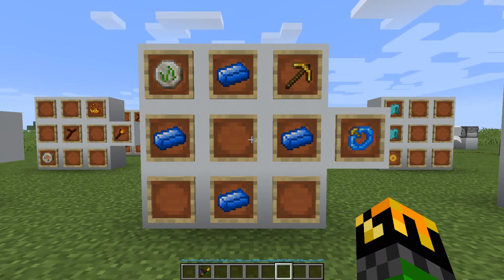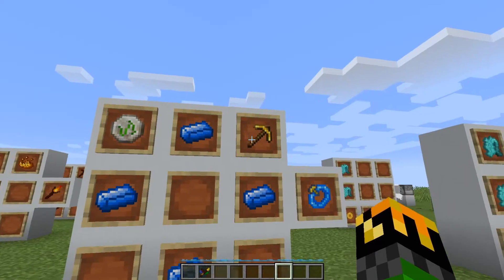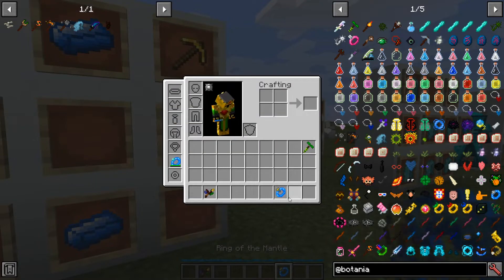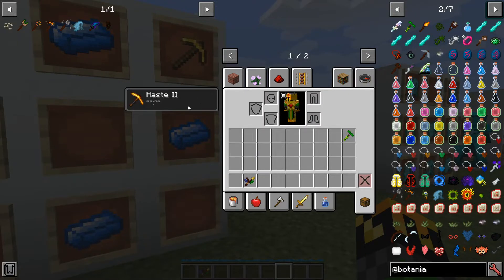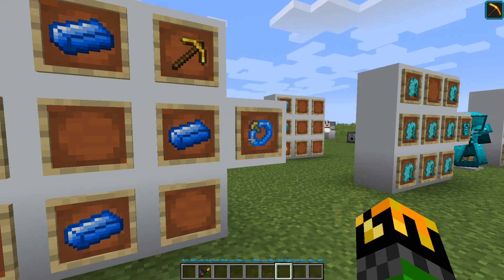The Ring of the Mantle will apply haste to the wearer. To craft it, you need 4 mana steel ingots, a gold pickaxe, and a rune of earth. I'll take it and equip it. You'll see that it has given me Haste 2. A thing to note is that even though it is constantly giving me Haste 2, it won't actually expend mana unless I actually dig something or move my hand.